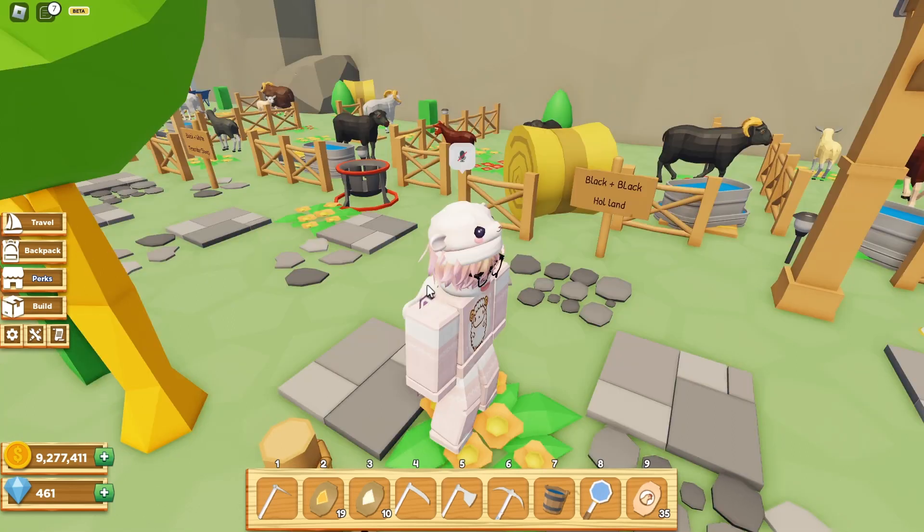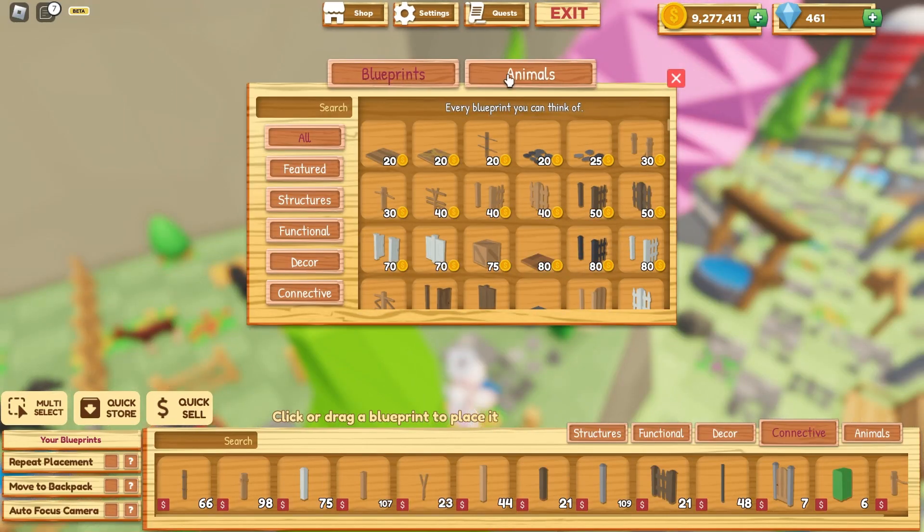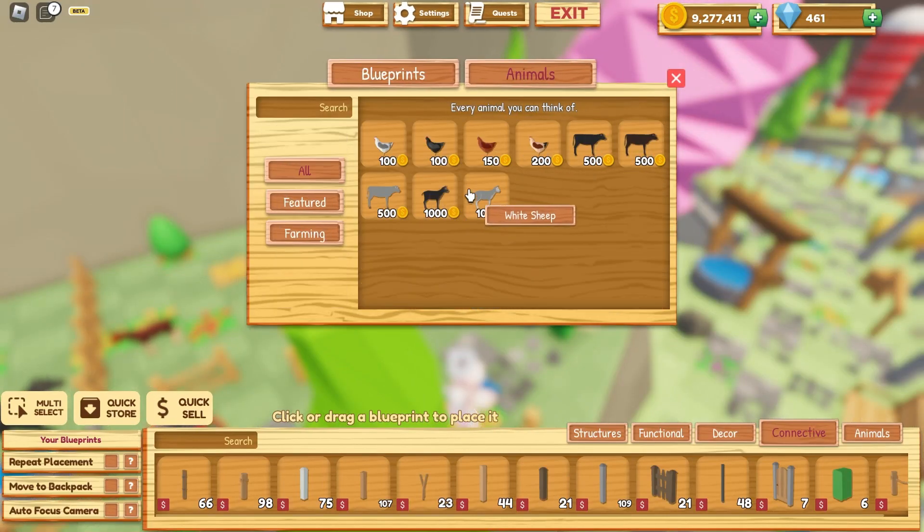Starting off with the first two breeds, we need to go to build mode over here, go to the shop up here, and then animals.